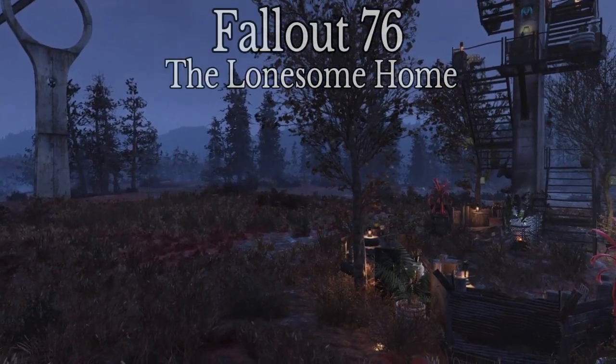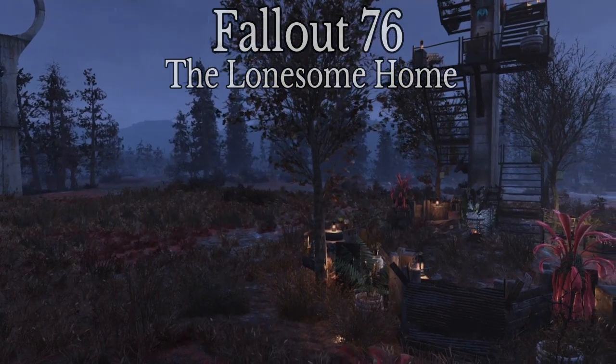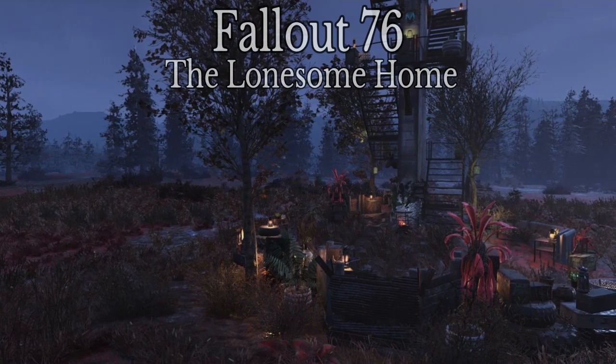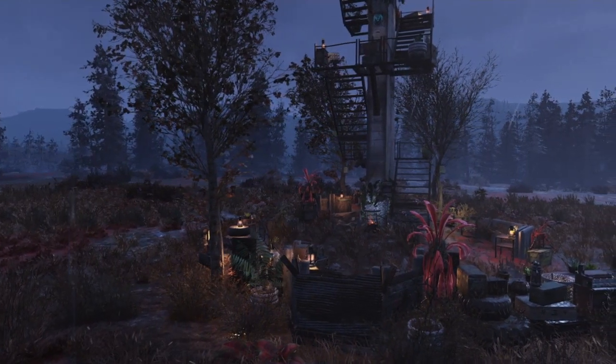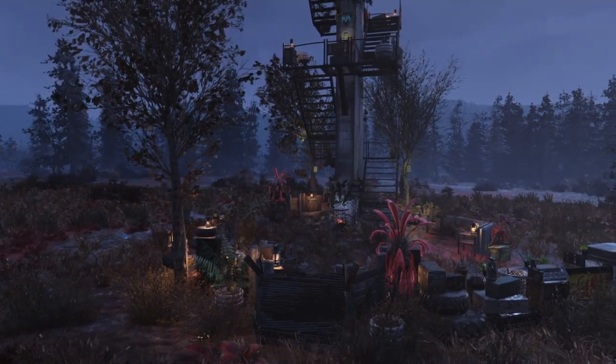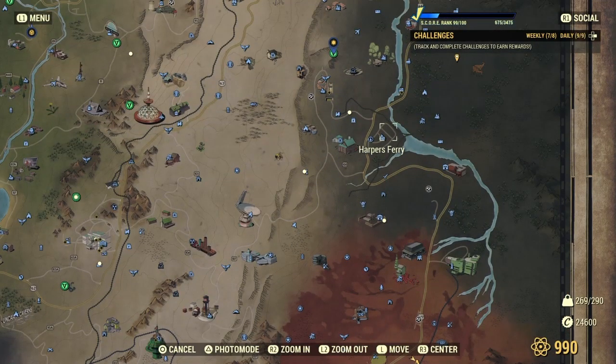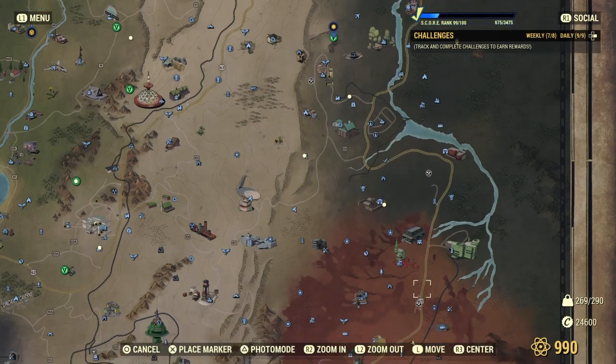Hey guys, welcome back to this week 76 video. This one is called the Lonesome Home and it's primarily built around an existing recently deceased character of the game. It's located, as you can see, in the cranberry bog, quite a way south of Harper's Ferry, but you can walk it and build there if you wish.